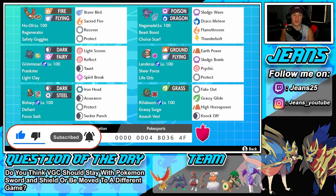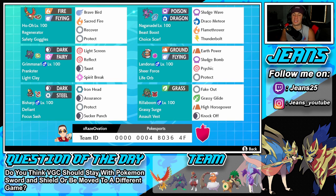Ho-Oh is probably one of the most underrated restricted mons in this game. There are a lot of better restricted mons you can use, but Ho-Oh is definitely really strong when used right. Starting with this team — Ho-Oh has the Regenerator ability, so every time we swap out of battle we get HP back. Item is Safety Goggles, moves are Brave Bird, Sacred Fire, Recover, and Protect.